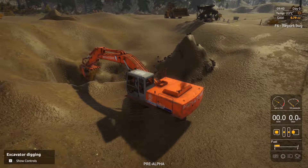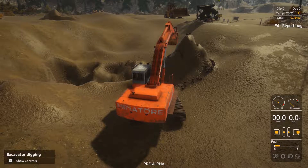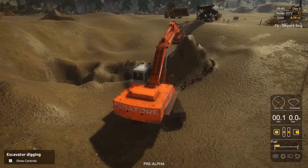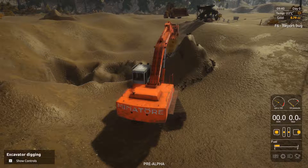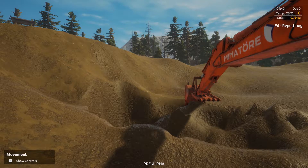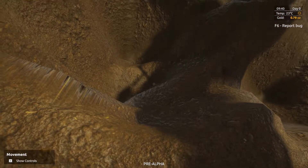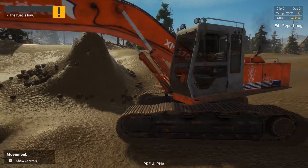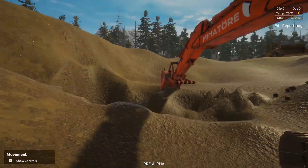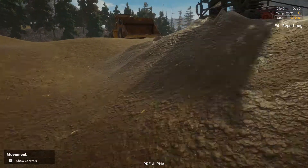Let's just dump that - I'm using the thumb again. Dump that there. Park that there. How deep is this hole down here? Quite a bit deeper than I suspected. Fuel is low - but we're not using it, it's off.